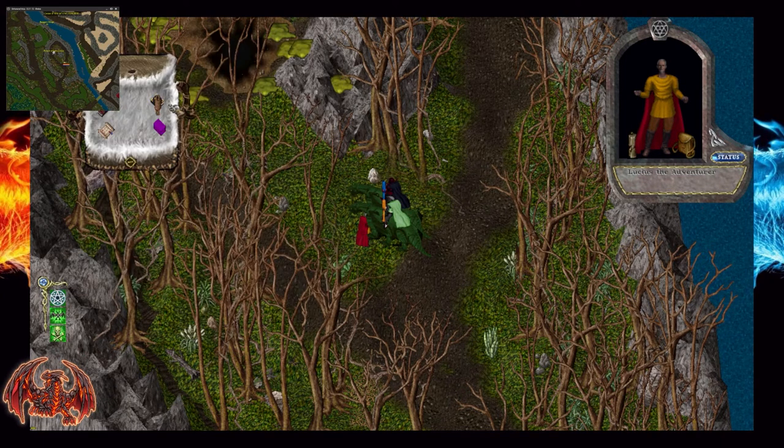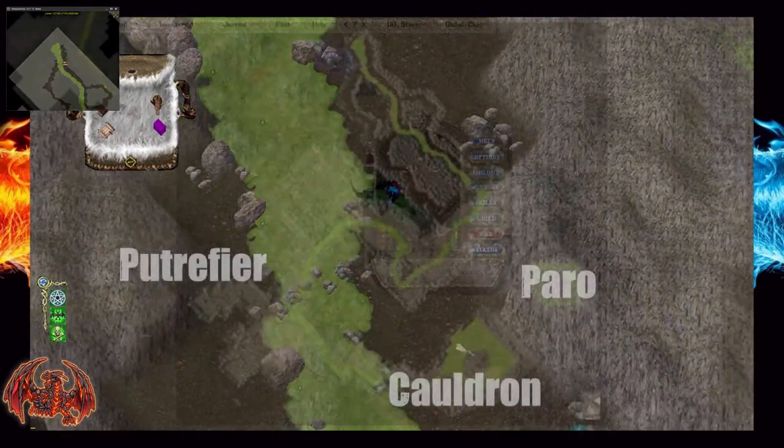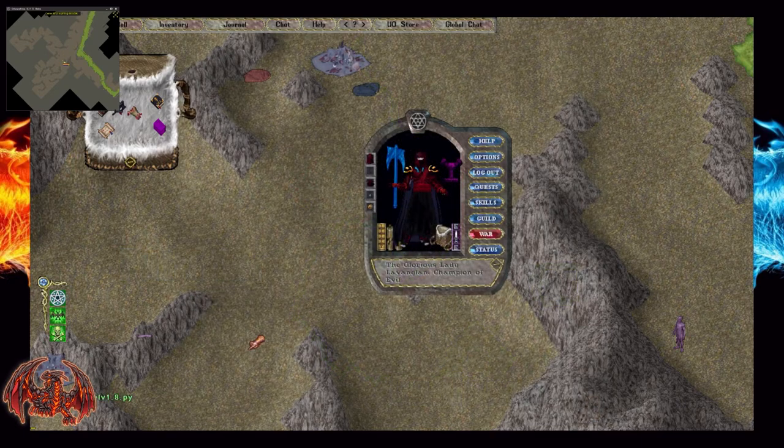Just for the sake of coverage, the Acid Proof Rope is an item that can be crafted by carpenters. A recipe is required and it can be obtained as a quest reward from Heartwood or recovered from chests from treasure maps. It takes two switches, two greater strength potions, and a scroll of protection to craft. At GM skill, you will have a 90% chance of successfully creating this item. They still have a chance to be destroyed when you enter the palace, but if they aren't, the message saying that the rope has been weakened by the acid really doesn't mean anything.